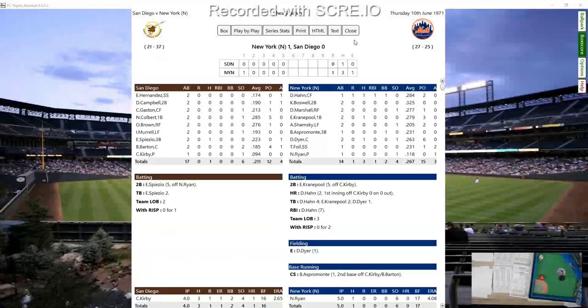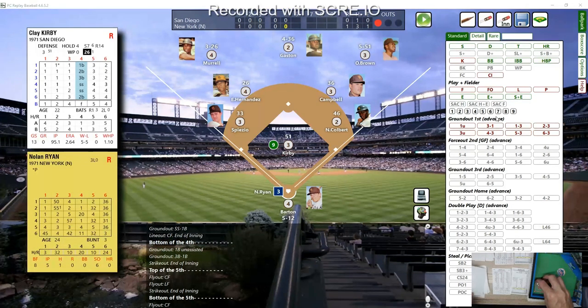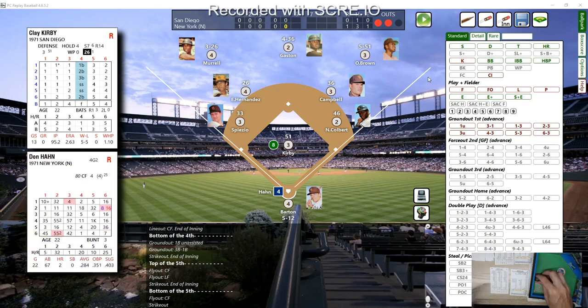Bottom of the fifth — Foley leading off. A 15 — fly ball to center field, Gaston backs up a few steps and makes the catch. Nolan Ryan up next — that's a 16, strikeout. Han swings and misses at a curveball in the dirt. We go to the top of the sixth inning — one-nothing Mets.